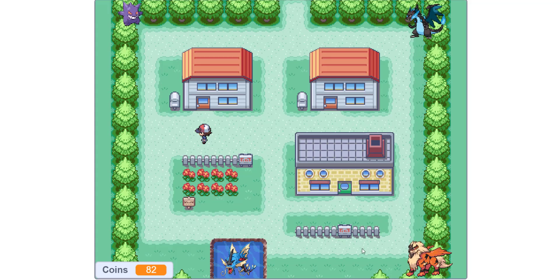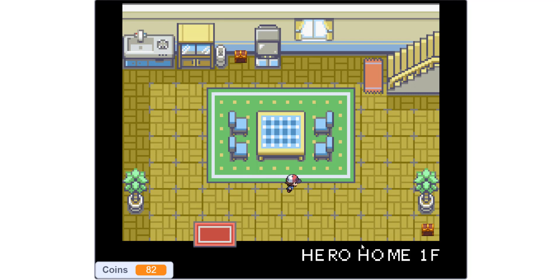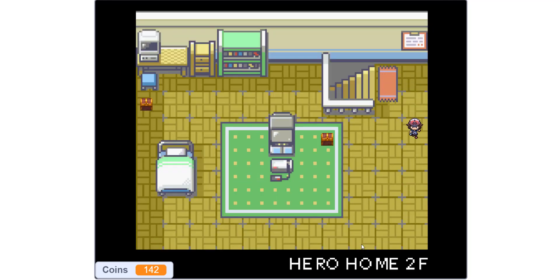Let's go into the last house. There are a couple of chests here, and this one you can go upstairs. When you go upstairs, you can see you're on the second floor.